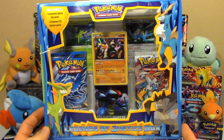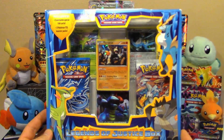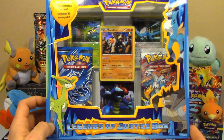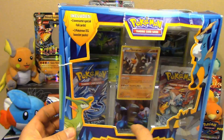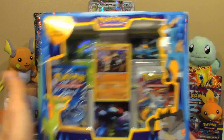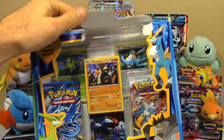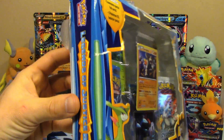This one's taking it back just a little bit. Not too far, but there's a Noble Victories pack in there, so that should tell you something. And Plasma Storm. Black and White Noble Victories being the oldest pack in there takes it back a little ways. I found this at a Toys R Us, and I had to rescue it because it's just so beat up.